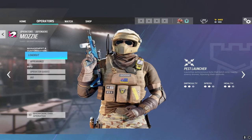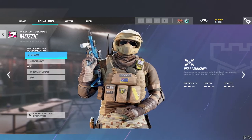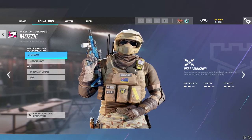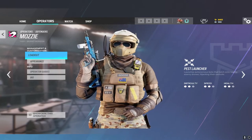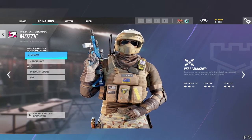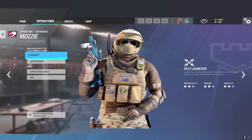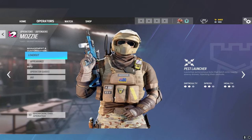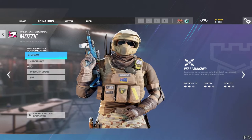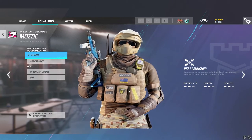My tip with Mozzie is during the drone phase, stop using pest launchers just to capture drones for cameras. If you want good hidden cameras, Echo and Valkyrie do that better. Mozzie is much better suited for drone denial because he can roam and deny drones simultaneously. Put all three pest launchers where you're roaming so enemies can't drone you even when you're not there. Then shoot drones during prep phase and use your launchers mid-game to make your roam presence even heavier.